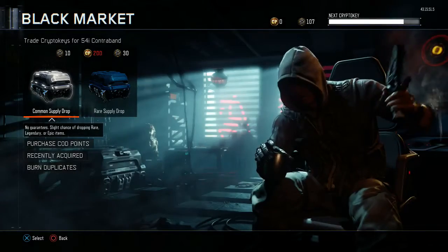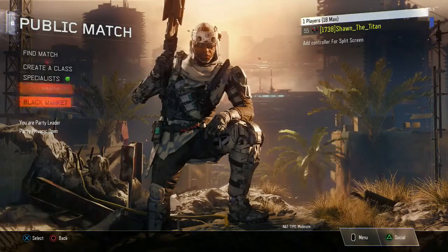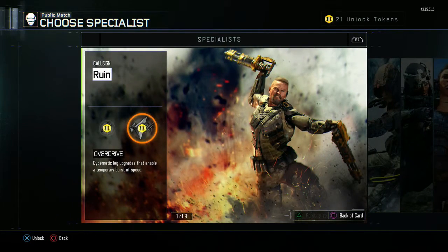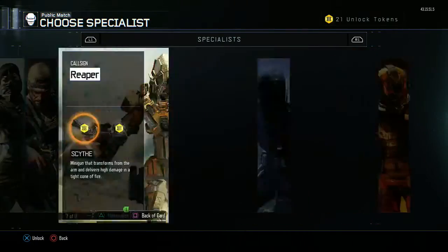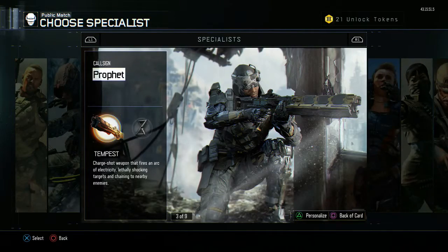Moving on to the Specialist section. I completed the Hero Gear for most of the stuff for these two and for Spectre. The rest of them I really need to work hard for the Hero Gear. Usually I use Tempest because Prophet's just a baller like that.